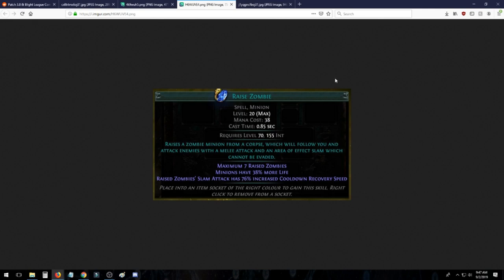Raise Zombie now gives you seven raised zombies, so instead of having a baseline you modify only through the skill tree and ascendancy, you're going to have a much higher baseline, plus equipment that gives plus one zombies as well. This may mean you don't need to use Boots of Uller anymore to achieve a high zombie count, allowing you to use more useful gear. Minions also have more life — more is a multiplicative modifier — and zombies' slam attack is getting cooldown recovery speed, which has been removed from the Necromancer ascendancy tree.